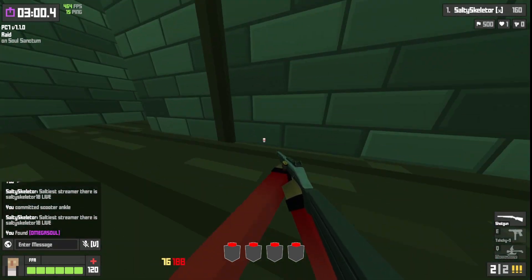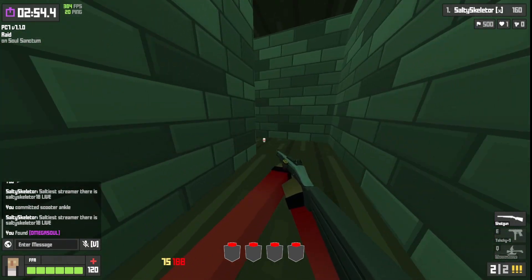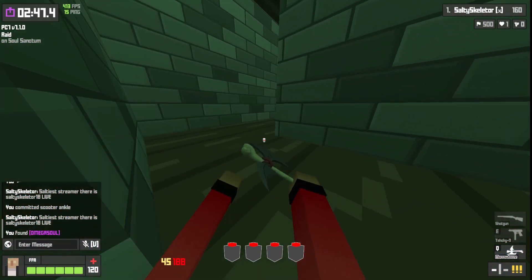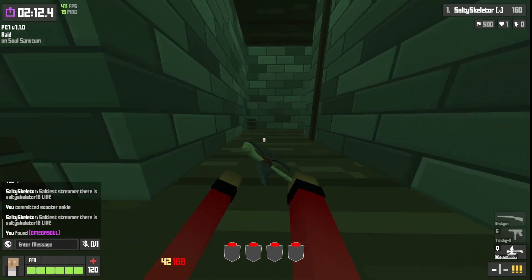Inside the labyrinth you want to go right, left, right, left, left. In there you can get the revolver and also heal. Then once you go back out, you want to go right, skip one, then left.